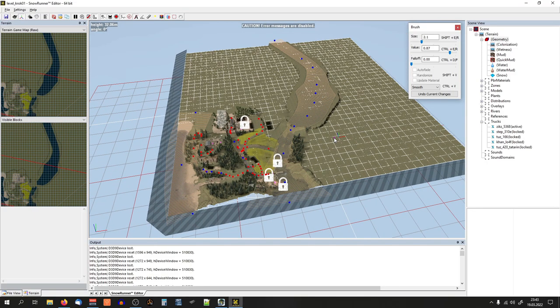Everything is hand-sculpted. I didn't import a heightmap — it would be easy to just import a heightmap and then slap some roads and forests into it and call it a map, but I like to hand-sculpt everything myself.